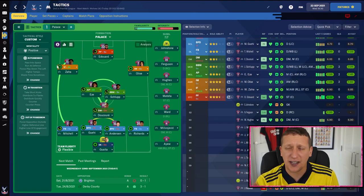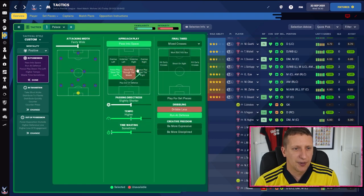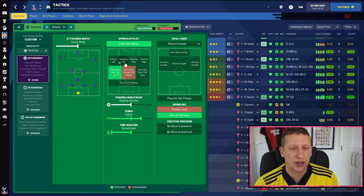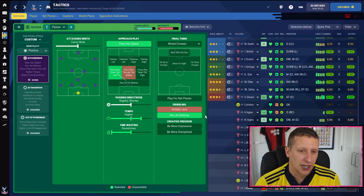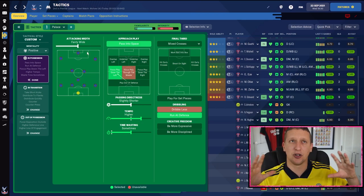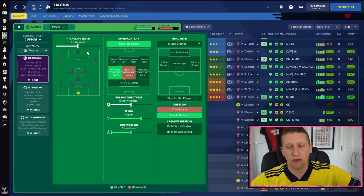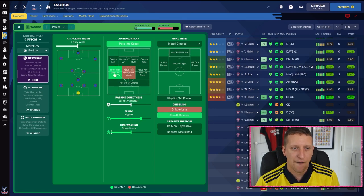Crystal Palace defended well against Liverpool, were really good in the second half against Arsenal, and probably had chances to sneak a win against Newcastle at the weekend. With positive mentality, they'll start to dominate games they're expected to win, especially at home. In possession: passing to space — I'm trying to encourage that long pass from Guehi and Anderson, getting Edouard and Zaha to chase channels. Slightly shorter passing overall because it's more about playing through the lines. Fairly wide width — we want Eze on the ball, but not so wide that if we're turned over we're spread out too much.